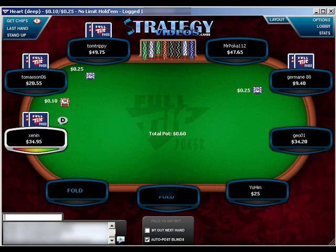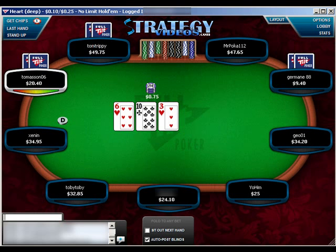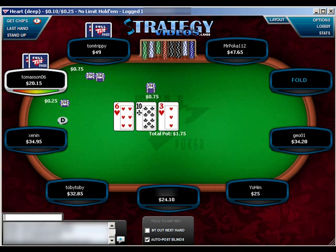Queen-3 suited is always going to be a fold for this strategy. We're never going to play any high-low suited, except the occasional ace-x suited. We're only going to play ones that connect: ace-10 and up, and ace-5 and down — so we want the potential to make a straight with our flush to even consider playing those hands. Even calling with those is going to be purely situational.